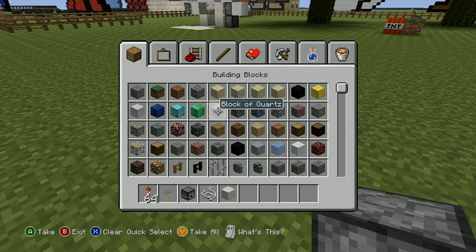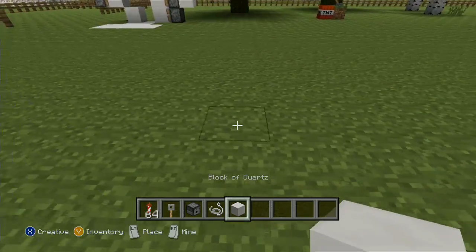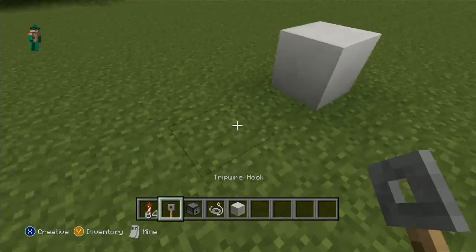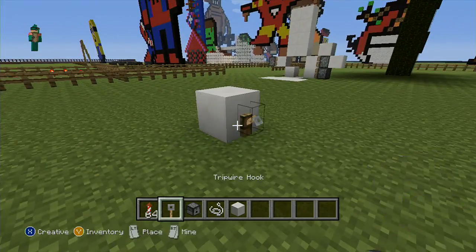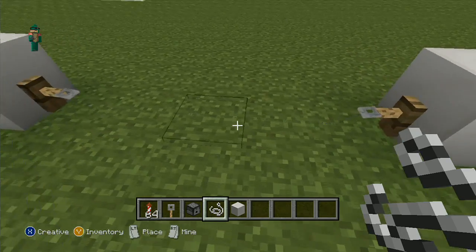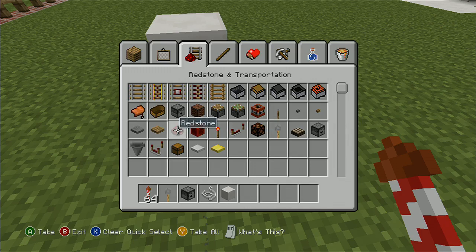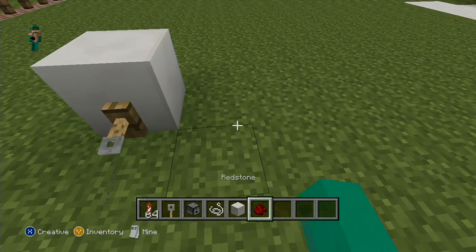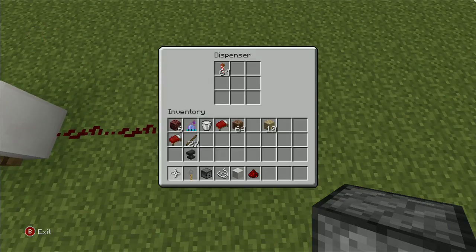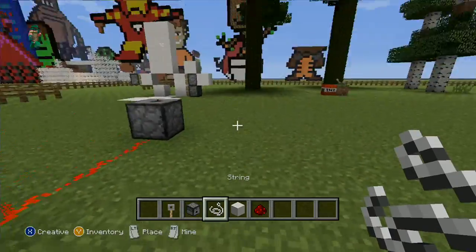You can also set up an automatic launcher. Get some quartz blocks and place them, then put a tripwire hook there and another tripwire hook there, with string — the kind you get from spiders — in between. Then put down a couple of redstone and a dispenser, and put your rockets in the dispenser.